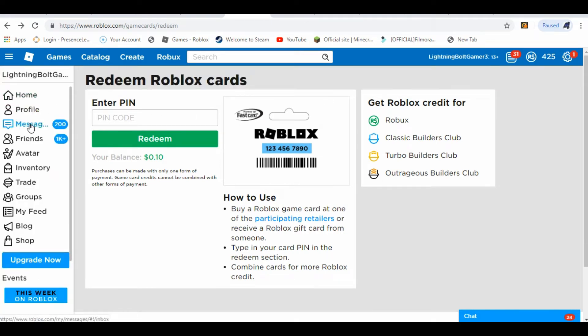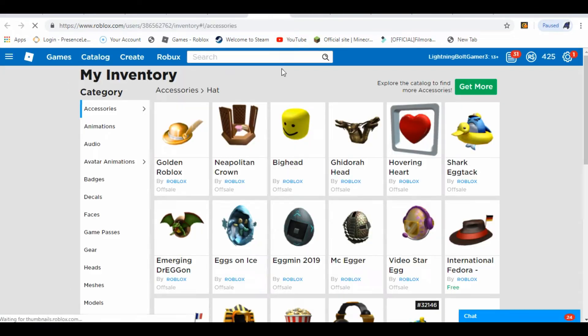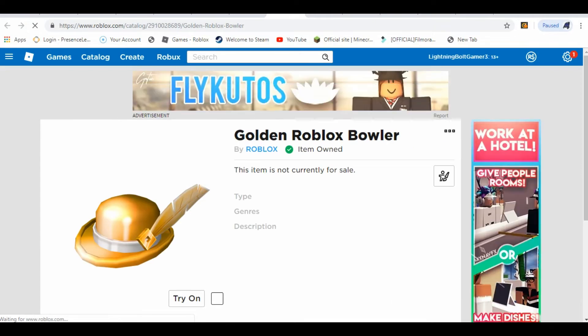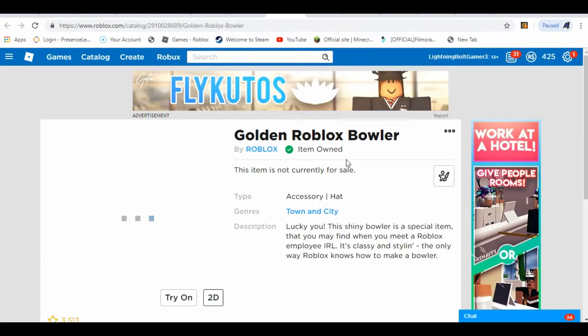Okay, so now after that, you have to go to your inventory. Let's click on inventory and see if we even have this hat. We do — it does work, guys! So right now we got the golden Roblox brawler hat — that's from the code. You own this item: the golden Roblox brawler.